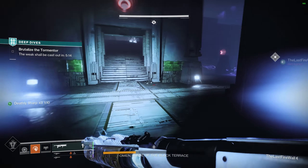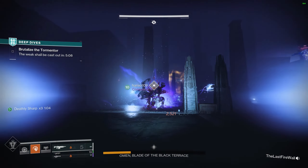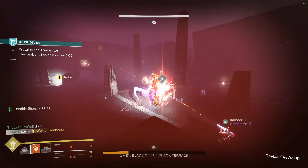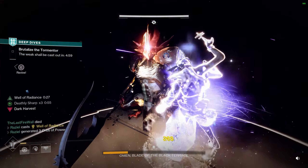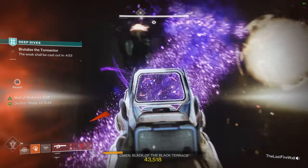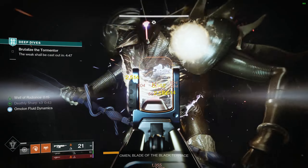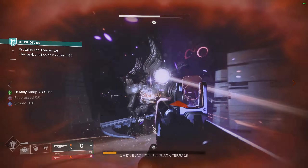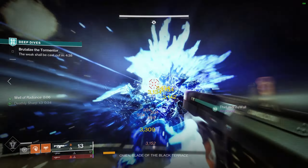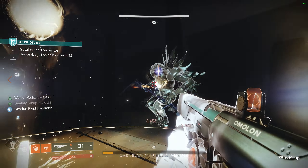You have about a 50-second res window, so if you're pretty low I'd recommend telling your teammates, 'Hey, I'm already 3 or 4 seconds in, don't risk getting the res — just do damage to the boss during the Deathly Sharp time.' Also, if you die before the Deathly Sharp buff goes out, you won't get Deathly Sharp x3, so you'll be pretty useless. That's the key thing you want to avoid — dying right before you get Deathly Sharp x3, because if you die before it goes out you won't get it and won't be able to do damage to the boss.